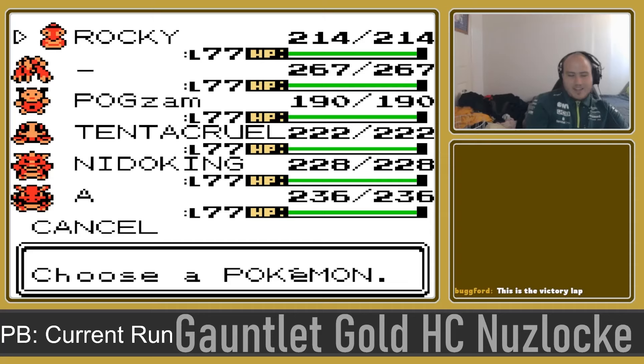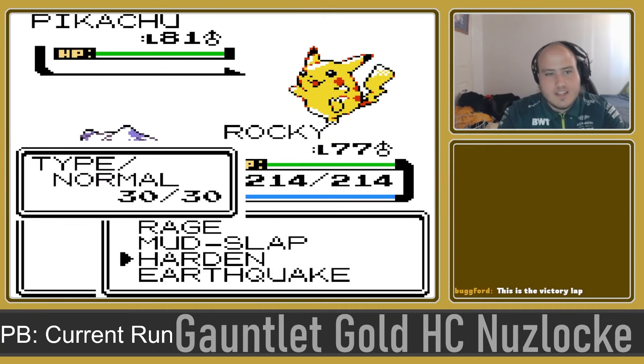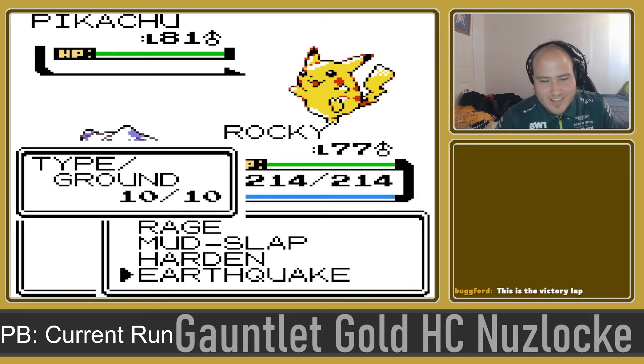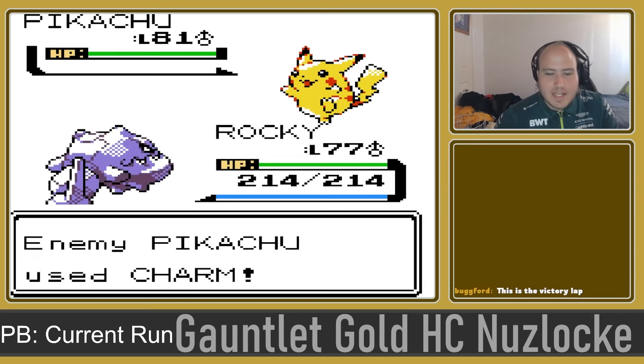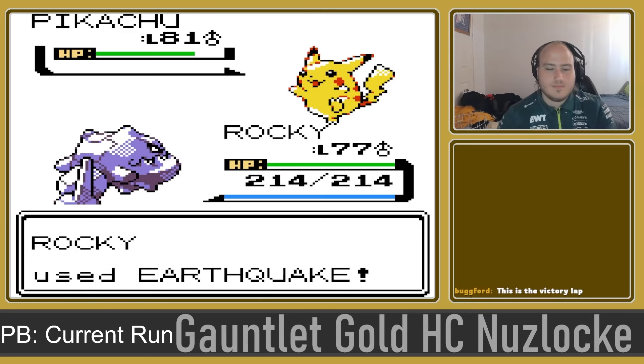Blastoise Red — Surf kills, almost. Flamethrower from Charizard kills. I wanted to be funny and do Rage — I should've brought Feraligatr or something. Feraligatr would've been very good now. Should've brought Gator and just clowned with Rage — just give it max Speed and blast. And there's another one.